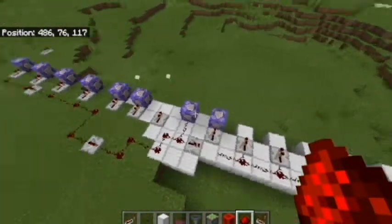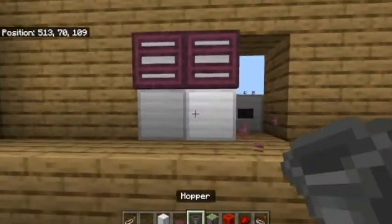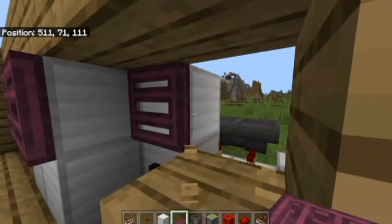If you're wondering why these command blocks are sectioned off, it's because there are two more iron blocks here — it's for the four grate design. By the four grate design I mean there'll be four grates here.